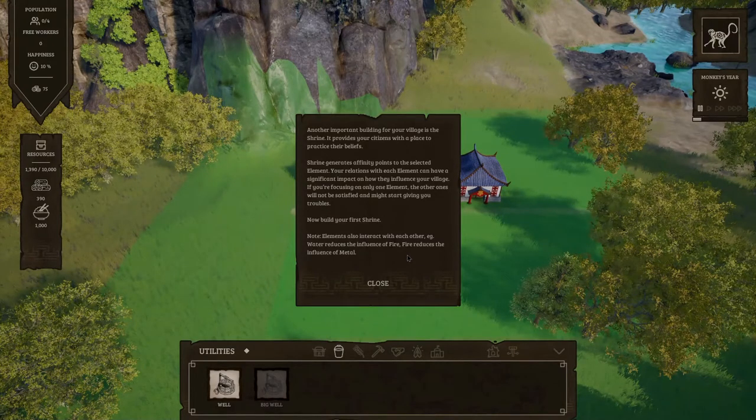Now build your first shrine. Note: elements also interact with each other. For example, water reduces the influence of fire, and fire reduces the influence of metal.